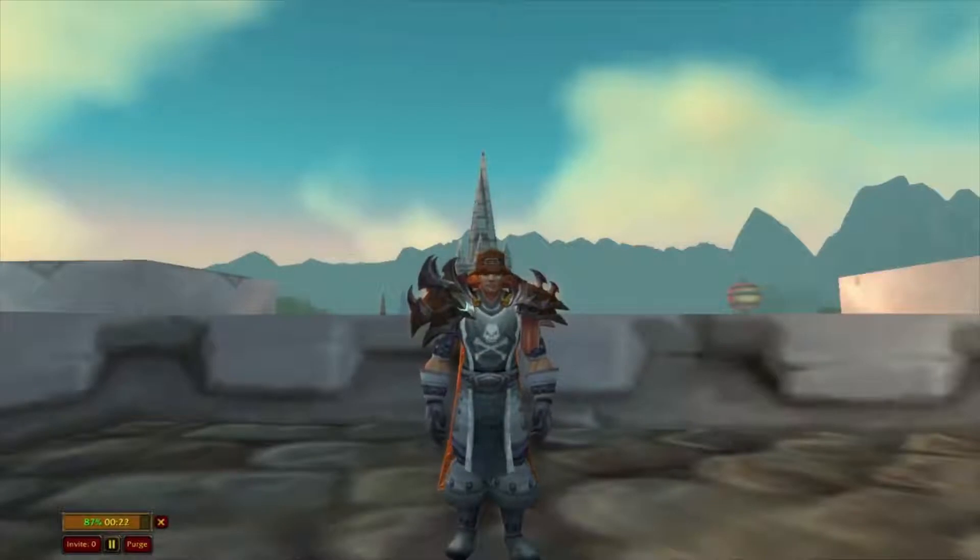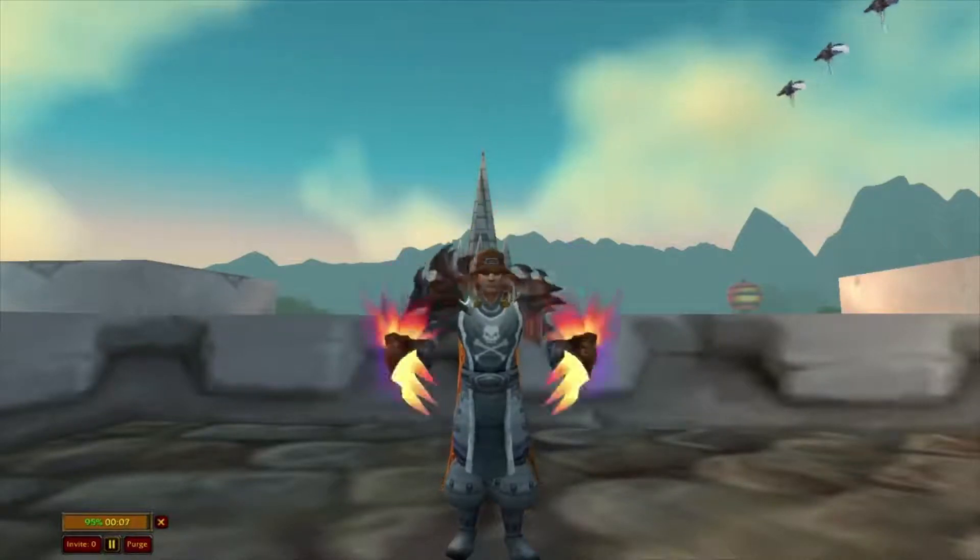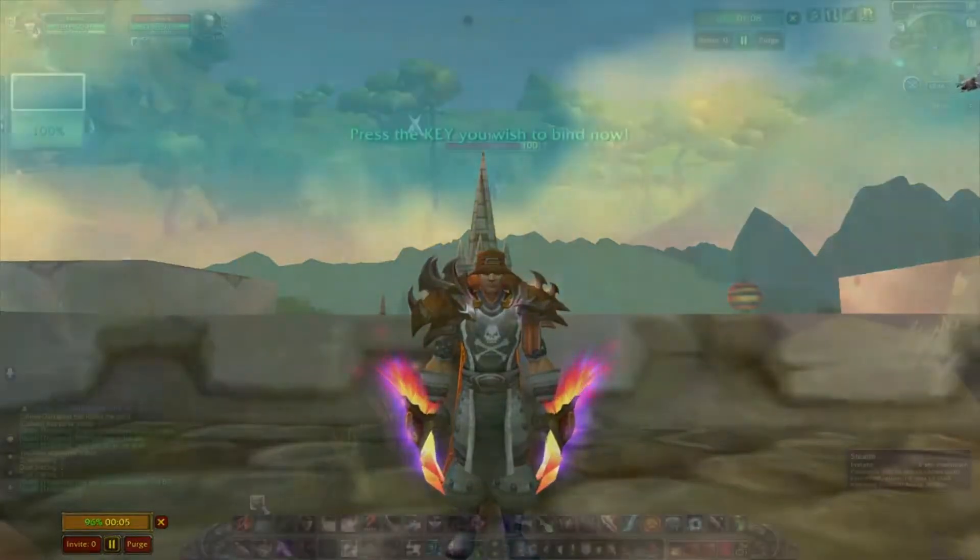With Combat Rogues, whatever you do, stay away from daggers. Daggers will get you nowhere. You want to run with either two axes, two swords, two maces, or even two fist weapons. I run with two fist weapons only because I love the way the Claw of the Phoenix looks — it just looks badass as hell.